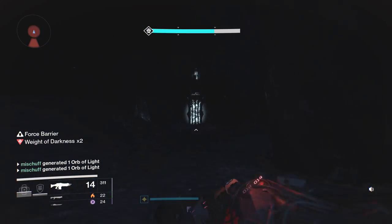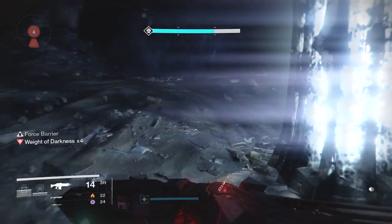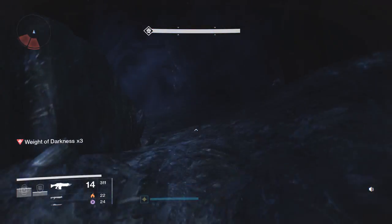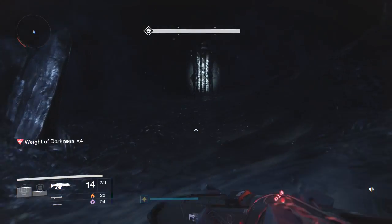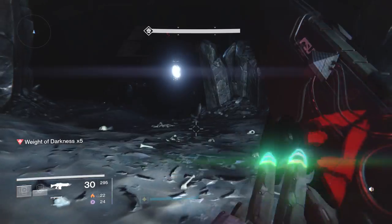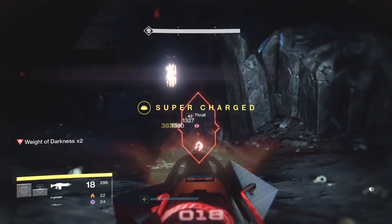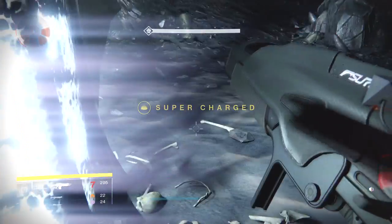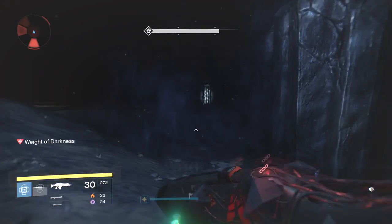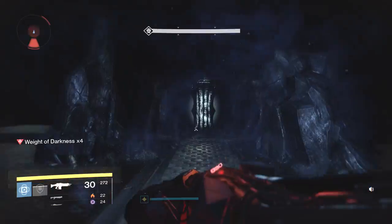For this next part, you've got a bit of a hill to climb. Skip the lamp at the bottom and run all the way up to the lamp at the top. Once you're there, two things you want to do: get your Weight of Darkness to zero and get your Super up. Once you have both of those things, reload and get out of there — no reason to hang out. It's a long distance to the next lamp, and make sure your Super is up because you're going to need it.